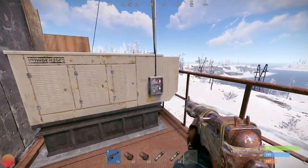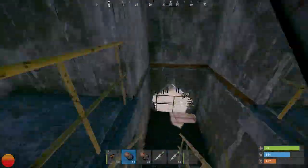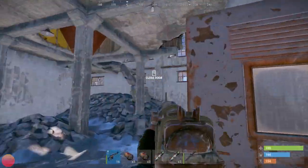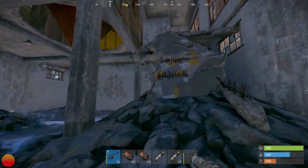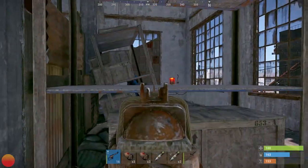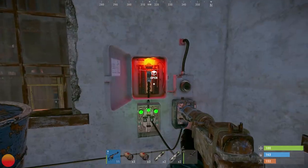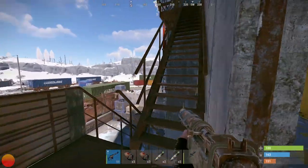Hit the switch and head back down the stairs and over to the main puzzle building. Head into the side door, or you can wrap around to the stairwell in the building. Once inside, head up the broken floor and watch for the scientist that patrols this floor. The final switch is on the far wall and all lights should be green. Drop your fuse in and activate the switch to power both the green and blue keycard doors.